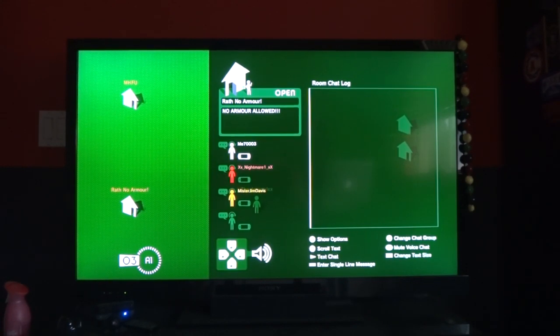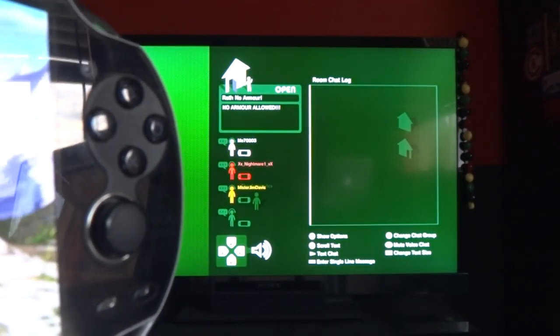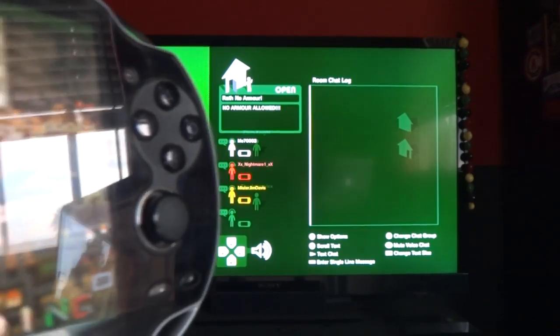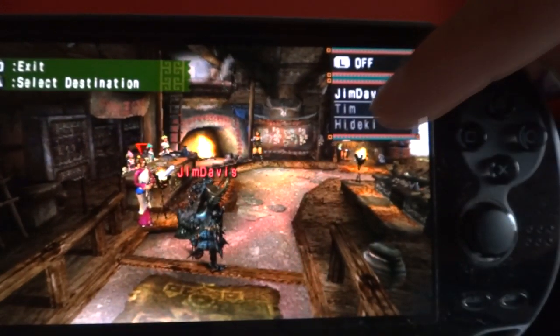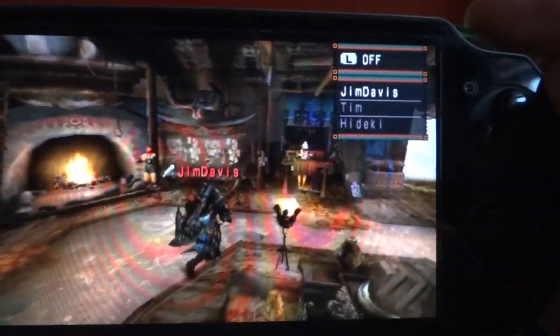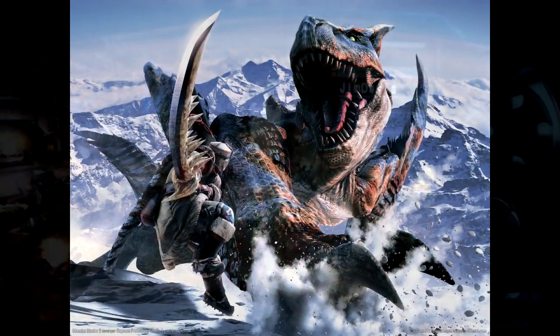Notice I didn't do anything to set up the Vita or set up the PS3 — I just booted up the Ad Hoc Party and booted up the Vita. Now we're going to go into the online gathering hall. Watch the PSP icon under the yellow name — see how it picked it up automatically. Now we're loading into the gathering hall and as you can see, it's already automatically picked up their names. Everything is working perfectly.